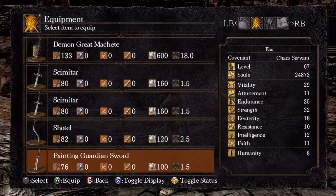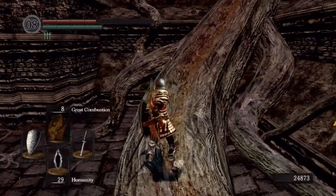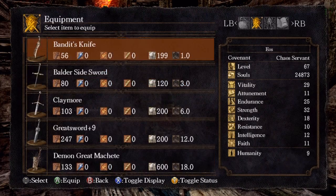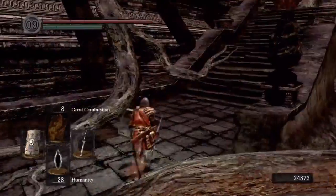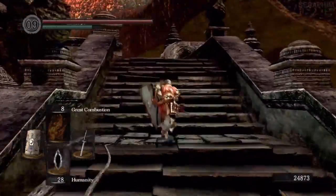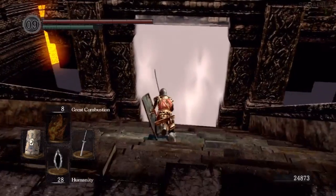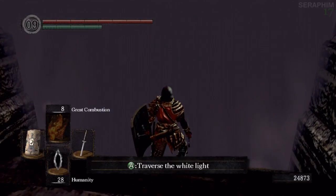What you might have a problem with is what's coming up next. Through the next fog door is the worst boss in the game. It's not difficult, it's not fun — it's just bullshit. Make sure your Eagle Shield is up to standard, preferably plus 15. If you've got any green blossoms, they will help. If you've got the mask of the child, that will help. You need as much stamina as physically possible to get through this. But don't worry — everybody's had hell here, and if you get through on your first time you're extremely lucky. If it takes you a couple of times, try not to get too angry, because I could have committed some serious crimes after this. It's just really bad. But thanks for watching, and you take care now. Bye-bye.